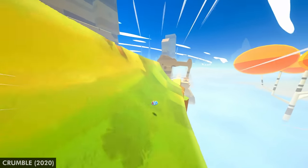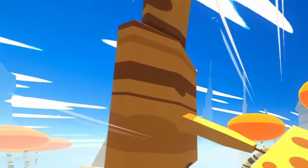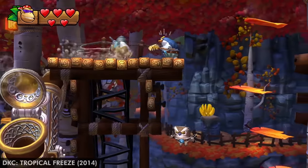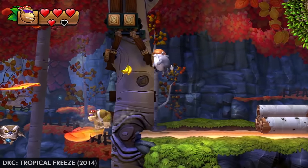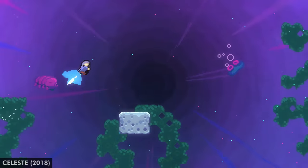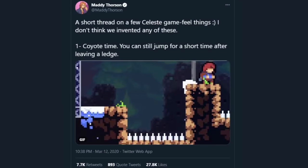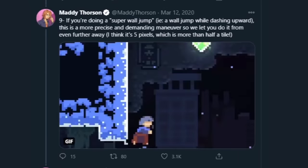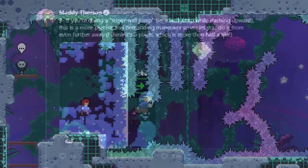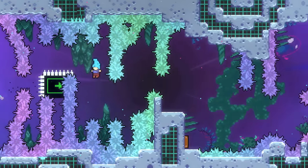Crumble is another good example — once you reach those breakneck speeds it adds these whooshing lines around the edge to really make it feel like you're busting through the sound barrier. I would also say a great aspect of positive feedback is giving more grace to the player even when it shouldn't technically be possible. Celeste helped popularize the term coyote time, where it still lets the player jump for a few additional frames after falling off a platform. In a game all about precision, the key to making it feel manageable and fostering its encouraging atmosphere is leaning toward forgiveness instead of keeping its rigid rule set in place.